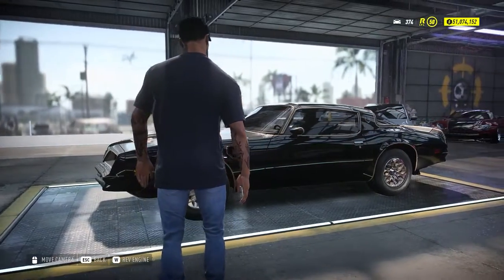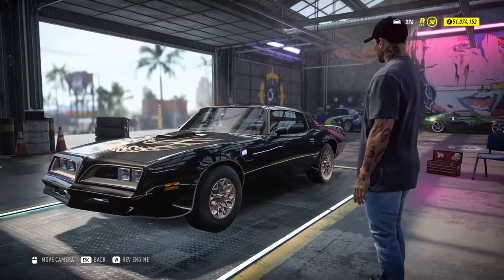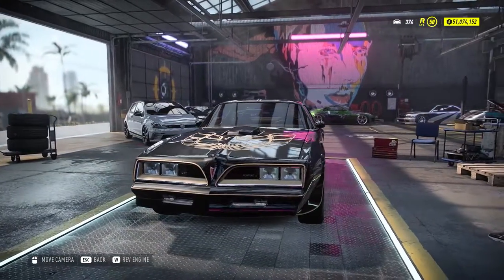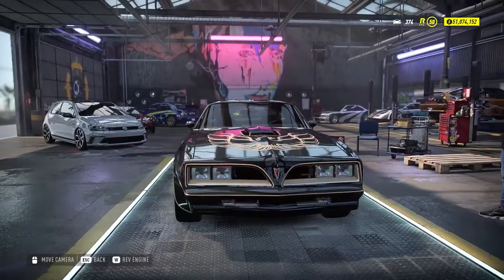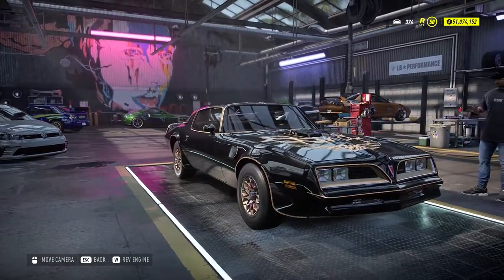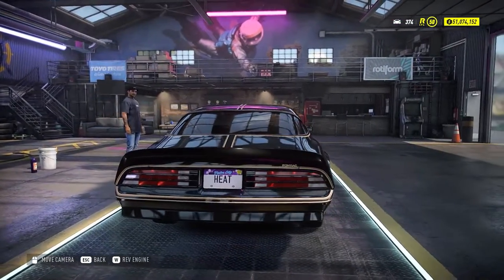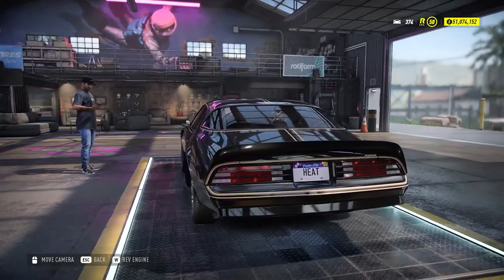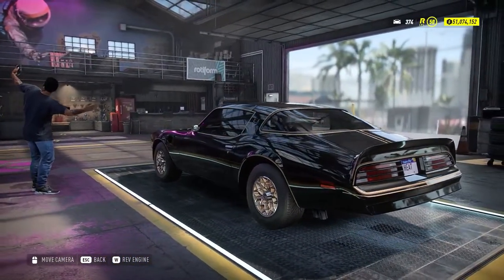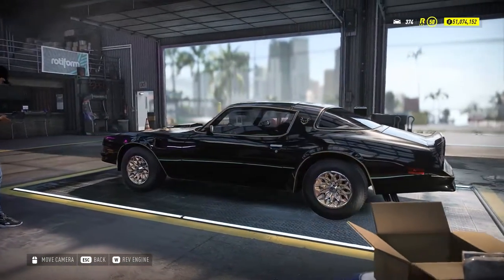This car is one I never saw online, really. Everyone always skips through this car — it's a Pontiac Firebird from '77. I have made a drift build out of it and it is surprisingly good. The only reason I'm making this video is because of how surprised I am at how well it performs on the drift track. I decided to build a drift car out of it because, hell, why not? I built a drift car out of it and now I am in awe — surprised, overwhelmed — at how good this car drifts and performs in this game.